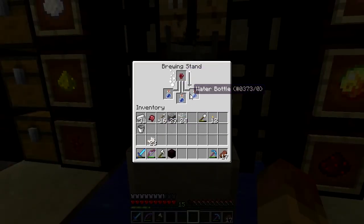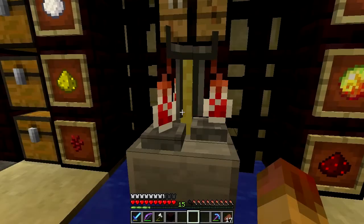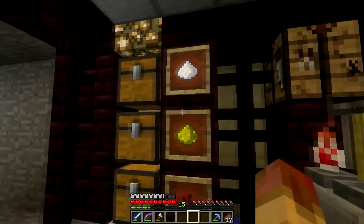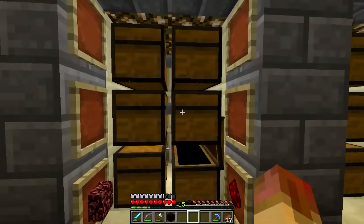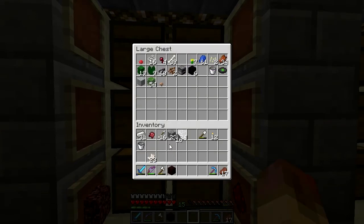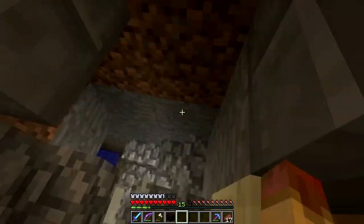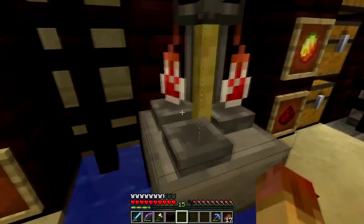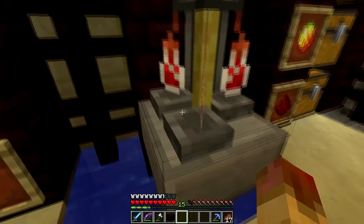We're going to make the first base potion that you need for pretty much everything. You put your water bottles in the brewing stand, then add your nether wart and it's going to brew. We wait for it to brew. I'll just be doing a swiftness potion, or speed potion, and go from there. There we go — we got our awkward potion. It's a blank slate now, and whatever we add to it is going to determine the effect.